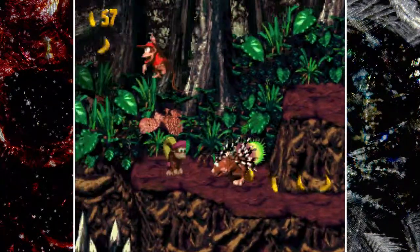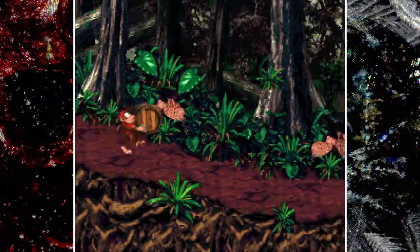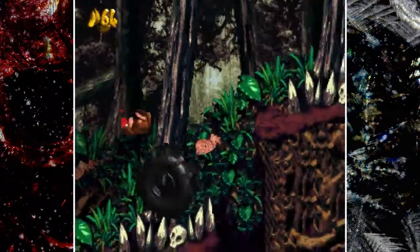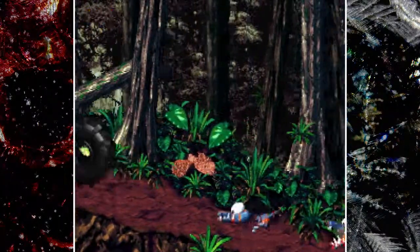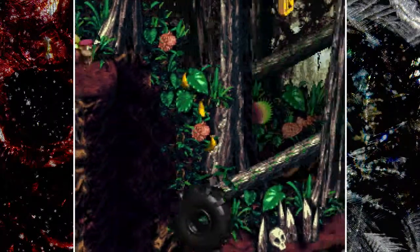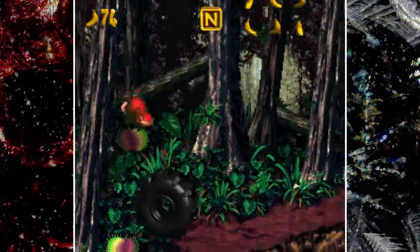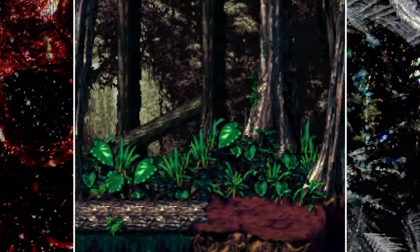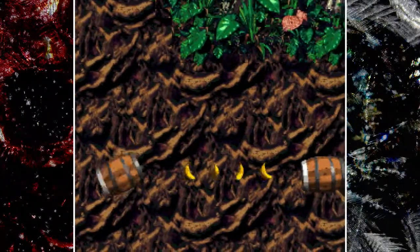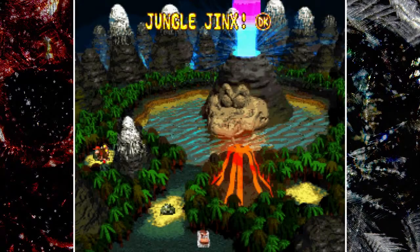I shouldn't have too much trouble with this. Because even when I practiced this the first time I was like, okay, I passed this, no problem. So if you have trouble going there, you can actually jump on the ledges and get some ground before you need to. Most of the time you just go with the flow with those. And there we are. Bam.